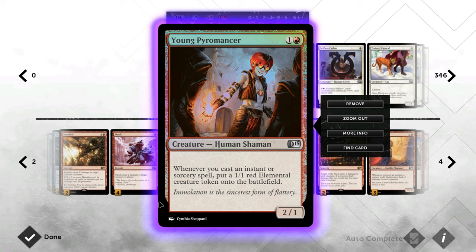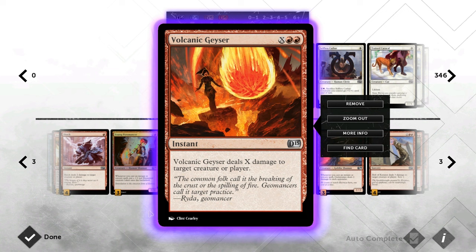Young Pyromancer is one of the few creatures in the deck, but it's just such a powerful card. You only need to trigger him a couple of times to get a lot of value out of him, and there's not many cards in the format that punish you for going wide. Only cards like Anger of the Gods do, but you can deploy one creature and still get an entire army going. So even if they cast an Anger of the Gods it's still a one-for-one.